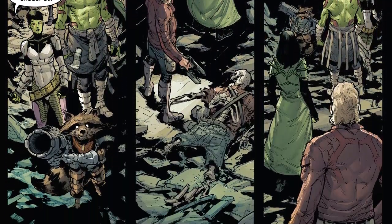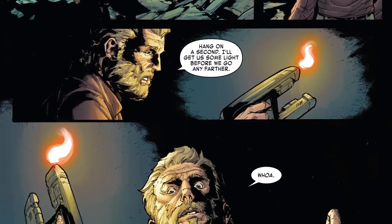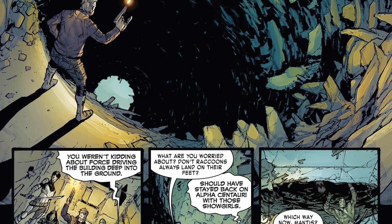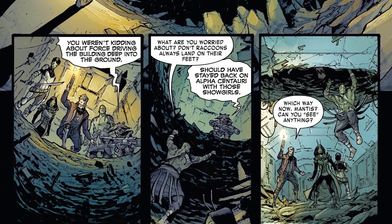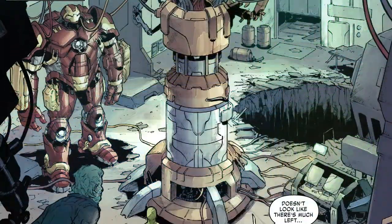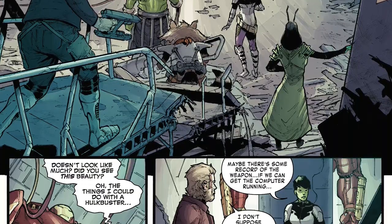The Guardians head deeper underground through the Baxter Building, noting that something in the tunnels doesn't like it too bright. Lighting the tunnels, the group find a huge hole leading further down, and going into it, they arrive in more of the building. Mantis can sense that there is a heavily fortified part of the building and Reed Richards' lab up ahead, and this should be where the ultimate nullifier is. Soon they find the lab, where a Hulkbuster armour is charging. The team look for the weapon and soon activate the damaged Herbie robot.